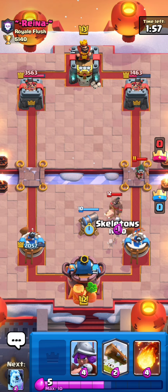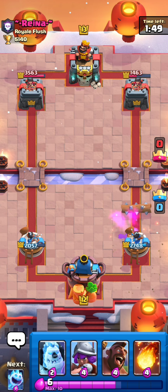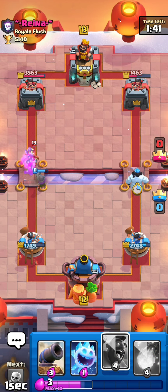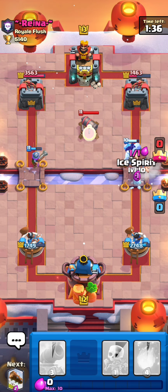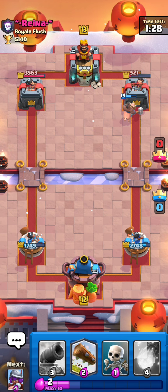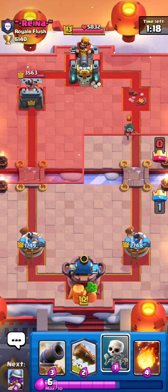Let's play some skeletons. We played the skeletons very very well. Let's log this because it's gonna do so much damage on me. He played a mirrored princess — I wasn't expecting that. He has elixir for a cannon, but my musketeer is gonna destroy that and my ice spirit is gonna stun the princess tower. We're gonna get his tower because mirror princess was a mistake.